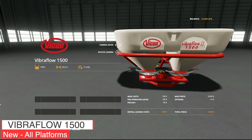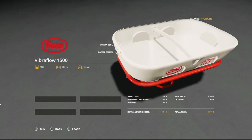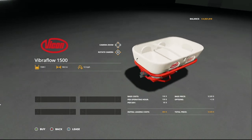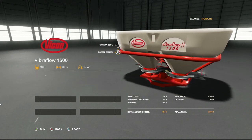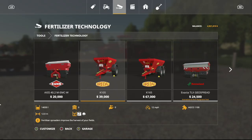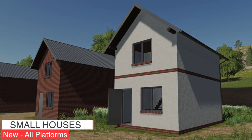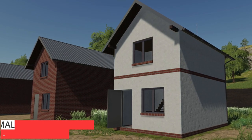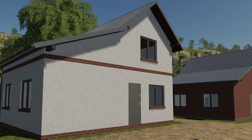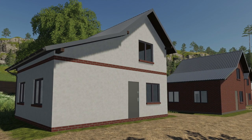Your next-to-last new mod for all platforms today is the Vicon Vibraflow 1500 — a 1500-liter fertilizer spreader with an 18-meter spread at 12 miles per hour. It will also do lime, but lime goes pretty fast, so you may want to use an extension. And lastly, we've got small houses — four options from brick to white, ranging from 7x5 meters up to 7x9 meters. Prices are 9,000, 9,500, 11,000, and 12,000 respectively, making them extremely affordable.